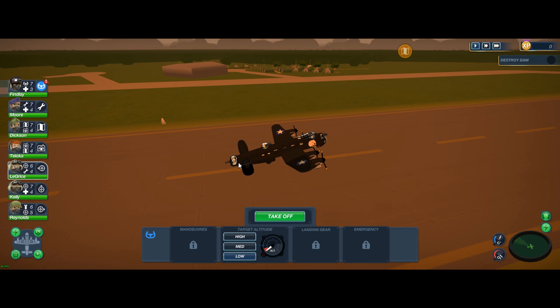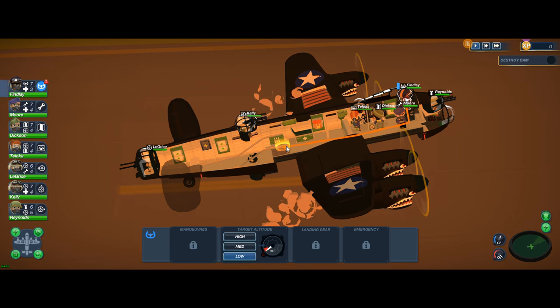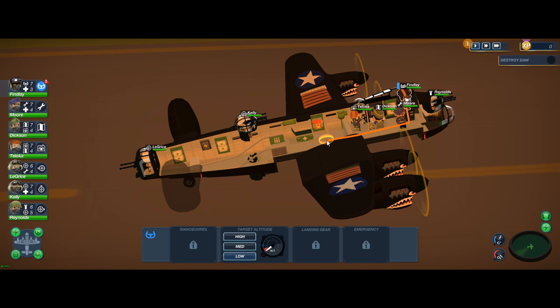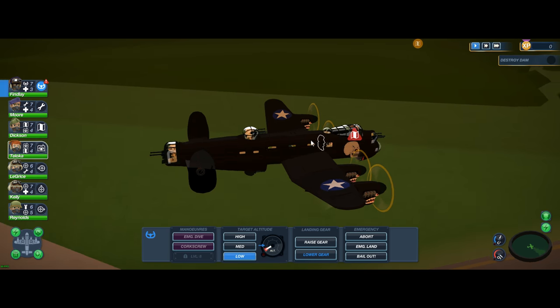The game starts off a little slow. You gotta rearm all your guns, prep everything as you fly out. It's actually an open world so you can go just about anywhere but you have a limited flight time due to fuel. When we take off here you're gonna see me fire up my lean fuel mixture to try and stretch out the fuel as much as I can.